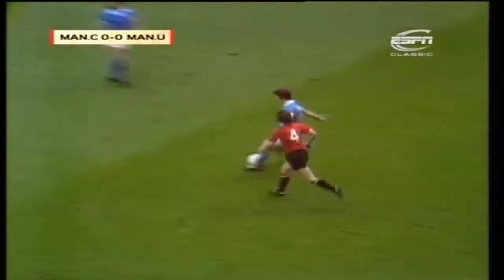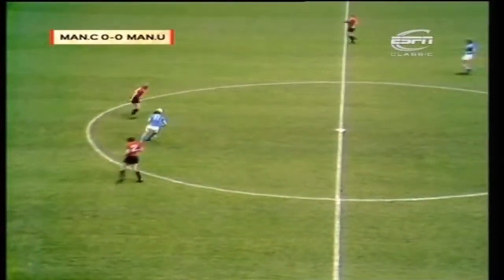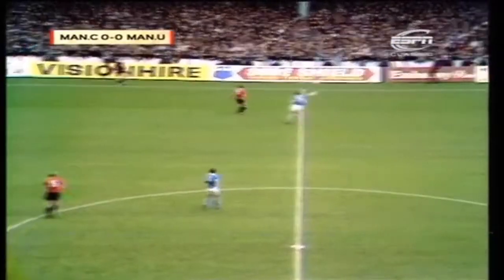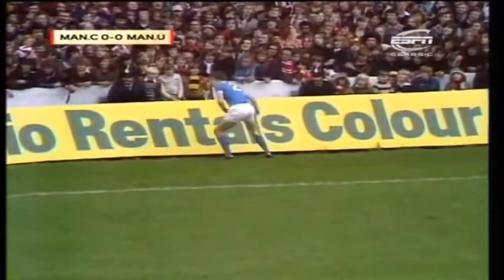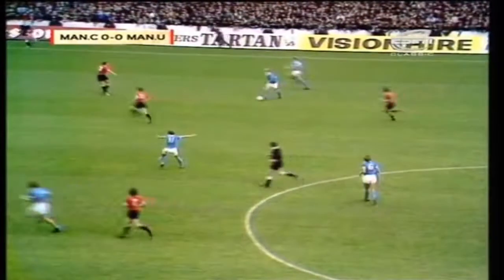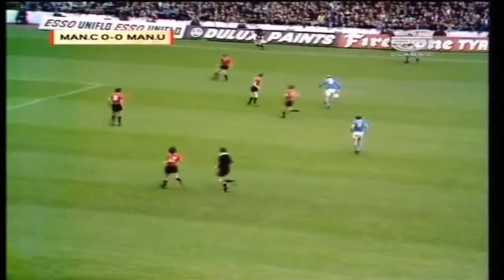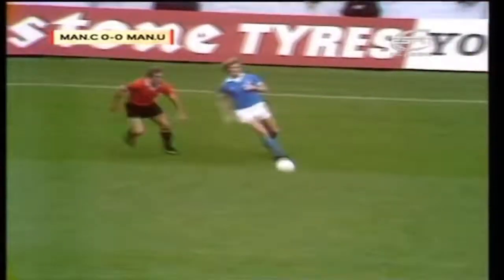Doyle. Houston. Kenny Clements. Royal's header for Bell. Marsh going outside him. Tewart square on his left. Marsh. Oaks available.